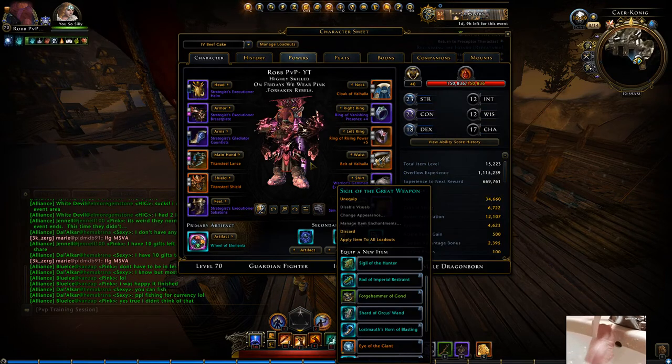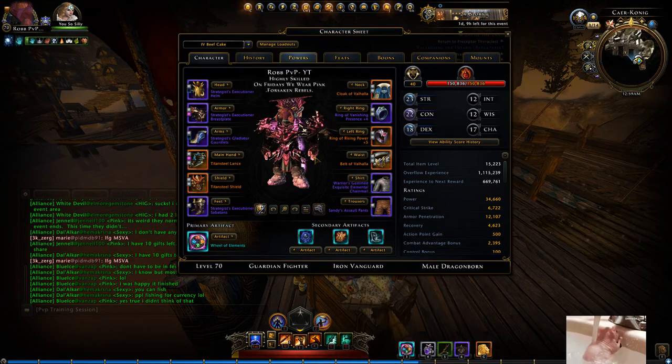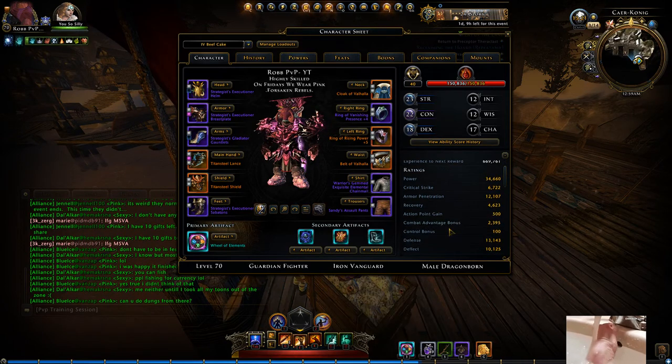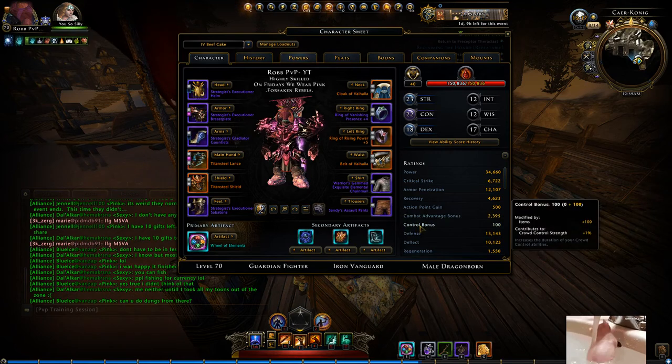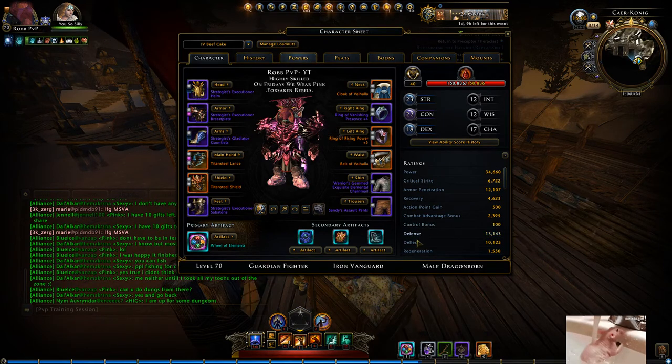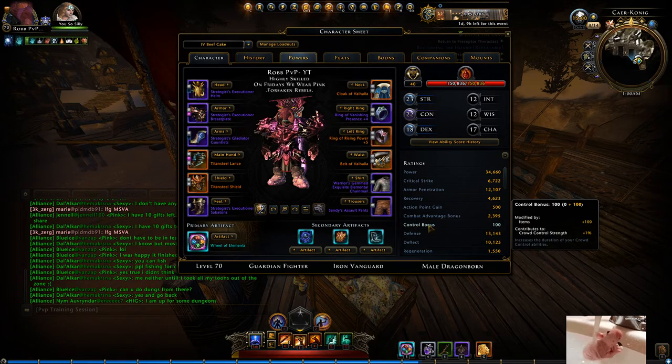When you have zero stacks of CC on you, your first stack of CC is going to have extra duration — which explains why, if you've been playing GF lately and you've fought any SWs, when they get that first choke on you it lasts forever, especially if they put points in Control Bonus. If they CC you when it's your third stack of CC, it will last way less duration. Having Control Bonus is also underestimated. I don't have much, but I have enough numbers where I don't really have to control people — I can just rotate them and kill them.